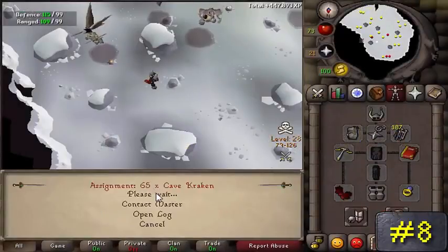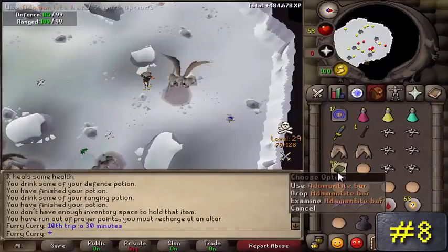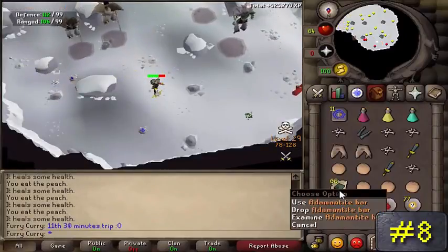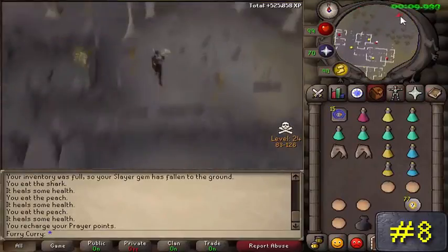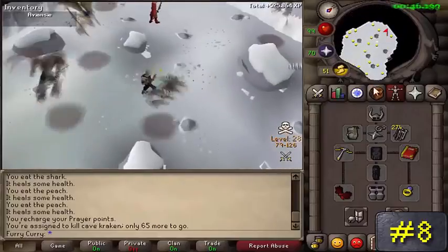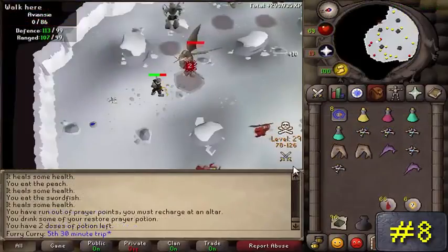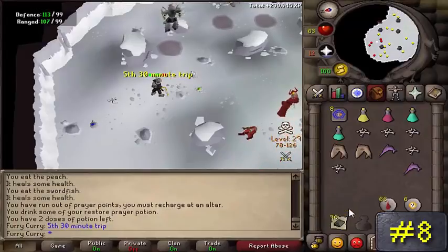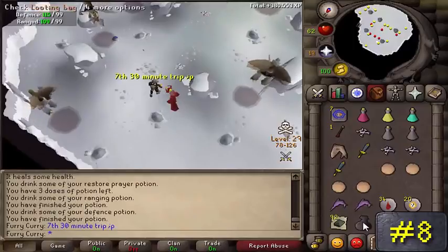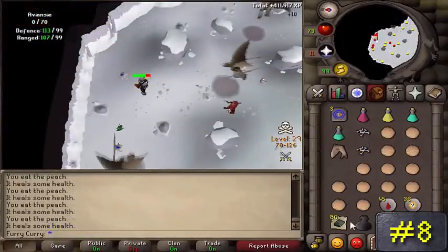Number 8: Aviansies. Located in the God Wars dungeons as well as the Wilderness Cave in level 30 Wildy, Aviansies can range from level 69 combat all the way up to level 131. Most people prefer killing these in the Wilderness Caves because of the common drop of four noted Addy bars, whereas in the regular God Wars dungeon they only drop unnoted Addy bars. You can only use magic or range because melee won't work since they fly too high. Use a looting bag for the poison rune daggers they drop, which go for 9.6k each. You need at least 60 strength to move the boulder to reach them, and using a PvP world is the best way to avoid being PKed by a team.